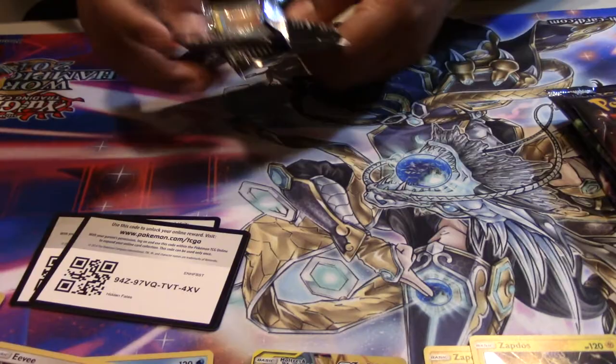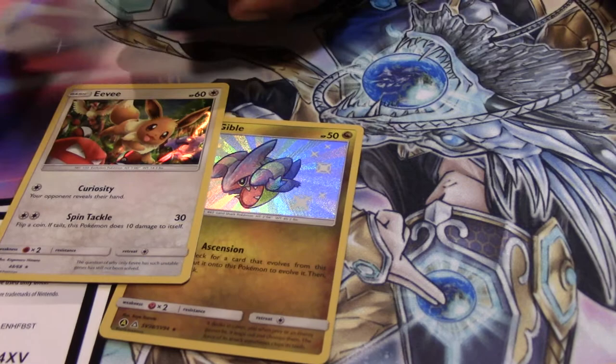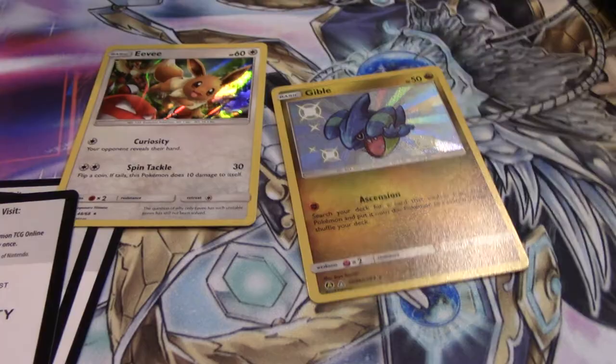We got an Ekans, Koffing, and we got a Shiny Gible. Another Hollow Eevee — two hits in one pack! Koga, Lt. Surge, Misty's Expedition. Another reason why I like this pack so much is because it reminds me of Generations, where you can actually get more than one good pull per pack. Pretty good.